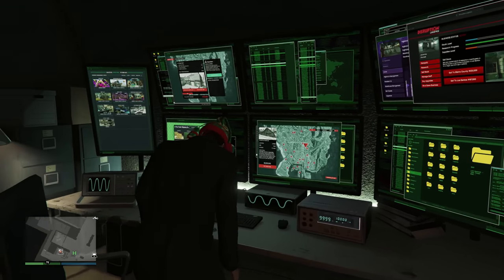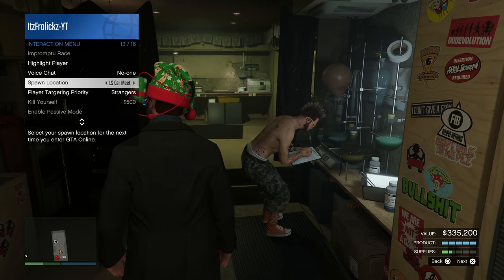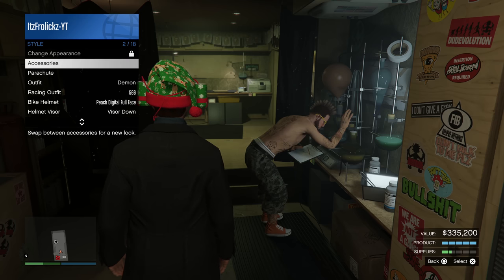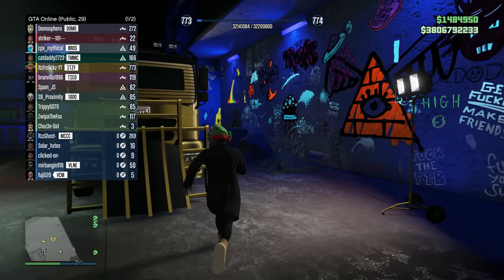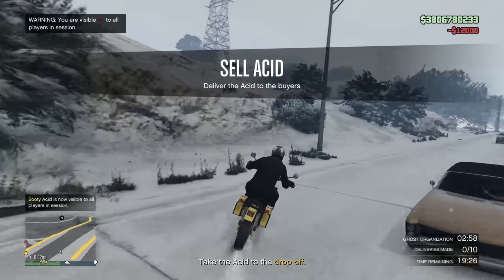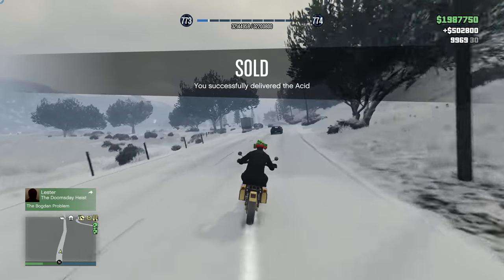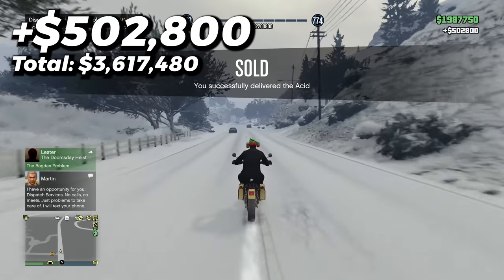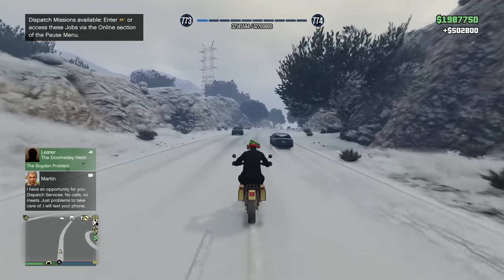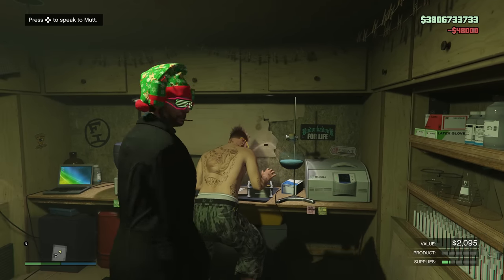I head straight back to my arcade, sit down at my master control panel, and resupply every single business I'm going to be using throughout this video. Then I head over to my acid lab, change my spawn location to the Freakshop, change my glasses, and load into a public session. My stock is completely full, so I load into a public lobby with 20 or more people and sell it off — I'm really good at selling acid lab stock. Just pop Ghost Organization, call Lester to go off the radar, and nobody's going to know where you are. You'll get a sweet $500,000, provided your stock is full and you have the equipment upgrade. Right away, I called my acid lab back in, went to speak to Mutt, and purchased more supplies so I could start producing more product.